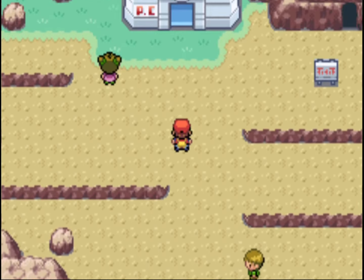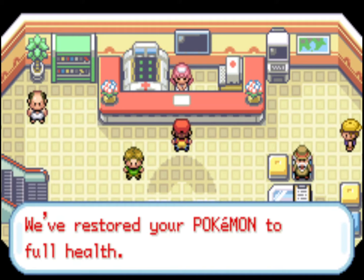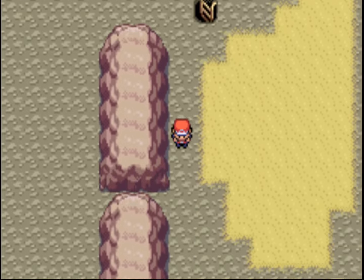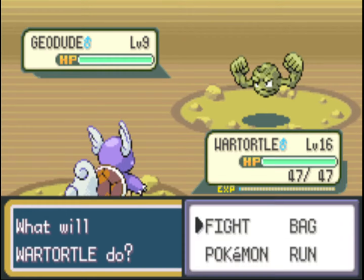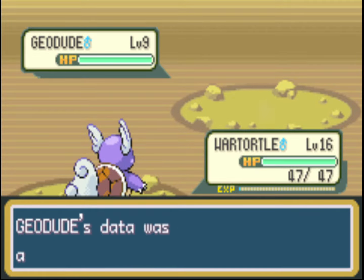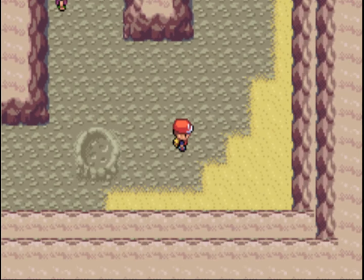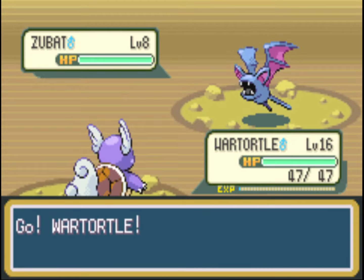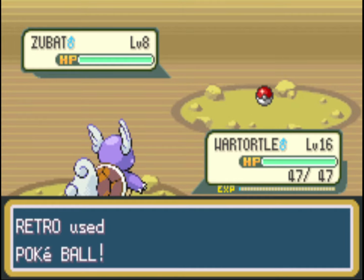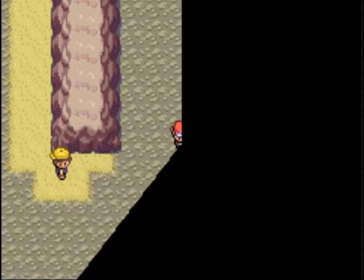One Pokémon you can get in this area that's easy to miss is Magikarp — the old dude on the left will sell you one. I'm not going to get it this playthrough because you can catch one with the Old Rod pretty easily, but it's another way to bump up your count. We've got a Geodude in here since we don't have one yet. I just dipped down to grab a Rare Candy — it's a good strategy to collect Rare Candies, as they level your Pokémon up by one, so rather than grinding you can just use them to get through the game quickly.